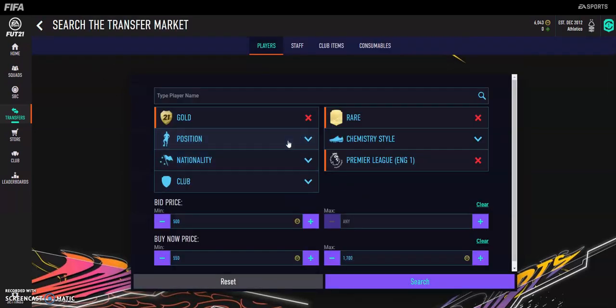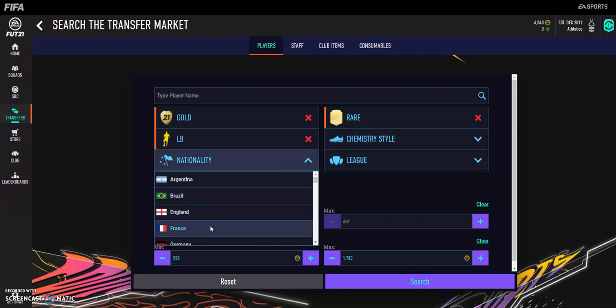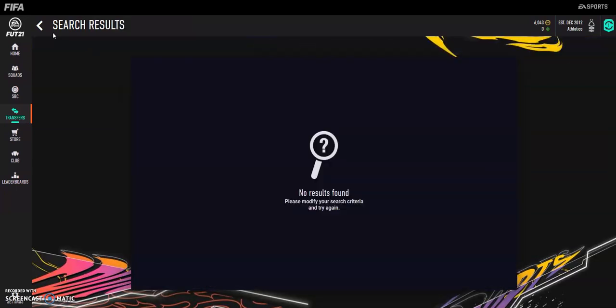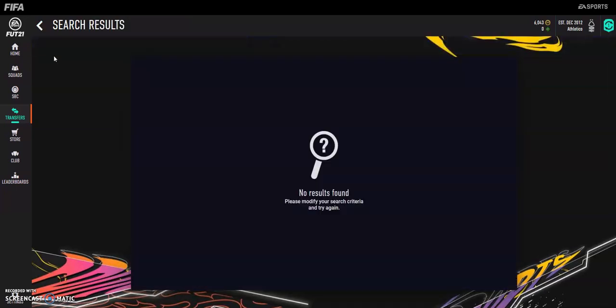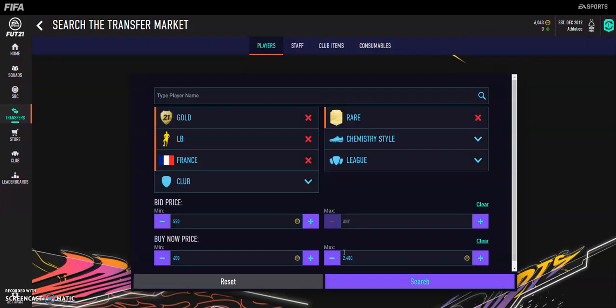So the second method is going to be left back, rare, and then nationality France. These are quite expensive — I think they're like 2.1, 2.4, maybe the actual price. Things have gone up in price a lot, so bear with me on prices. I've only seen prices on my mate's screen while he's been playing. So Camaro comes up, and there are actually other ones that come up too — we'll see if we can find any of them.